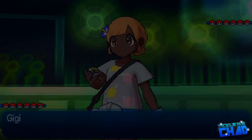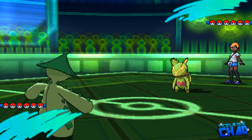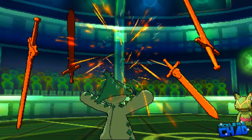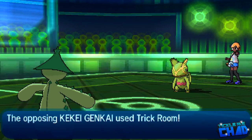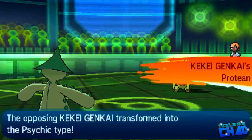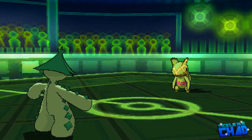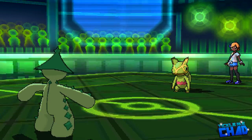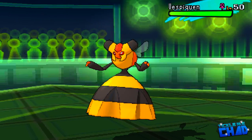The battle begins. I lead with my Cacturn as my opponent leads with her Cacnea — obviously not the greatest situation for me, but I wanted to see which Cacnea set this was. I was praying it wasn't the bulky Assault Vest set, so I go ahead and set up a Swords Dance, which is definitely not recommended on the first turn. My opponent actually whips out Trick Room on turn one, which tells me this is definitely not the Assault Vest Cacnea — I was so happy to see that. My opponent then swaps out into Vespiquen.